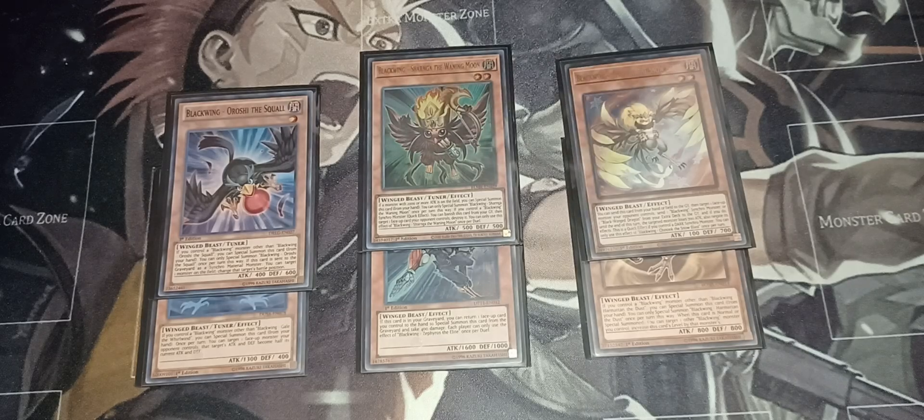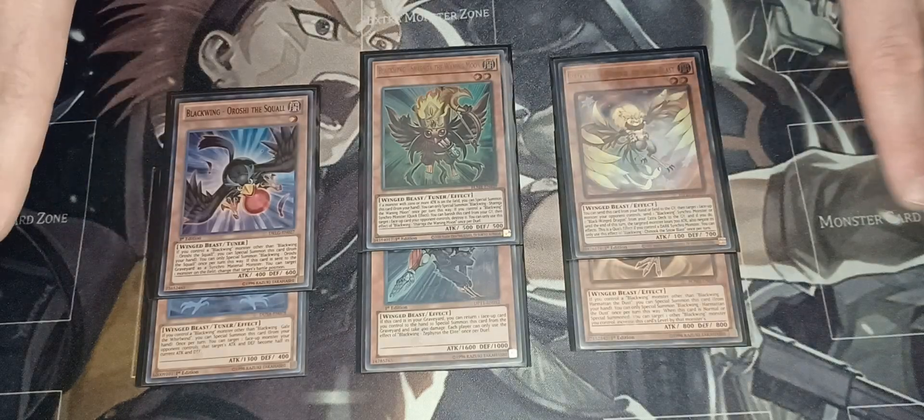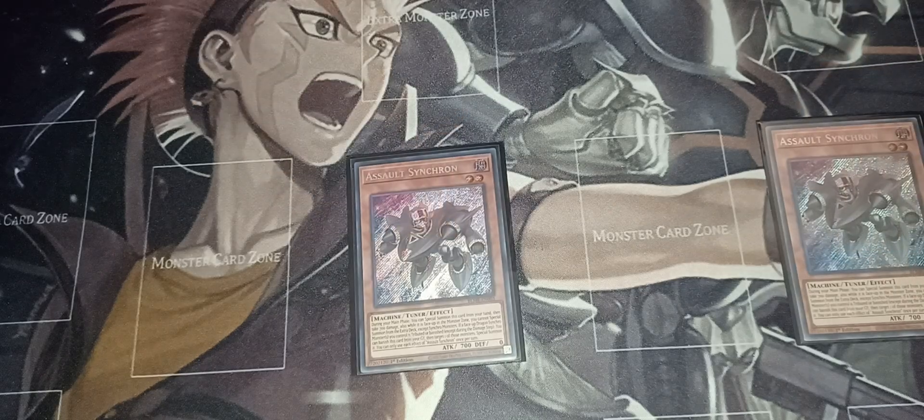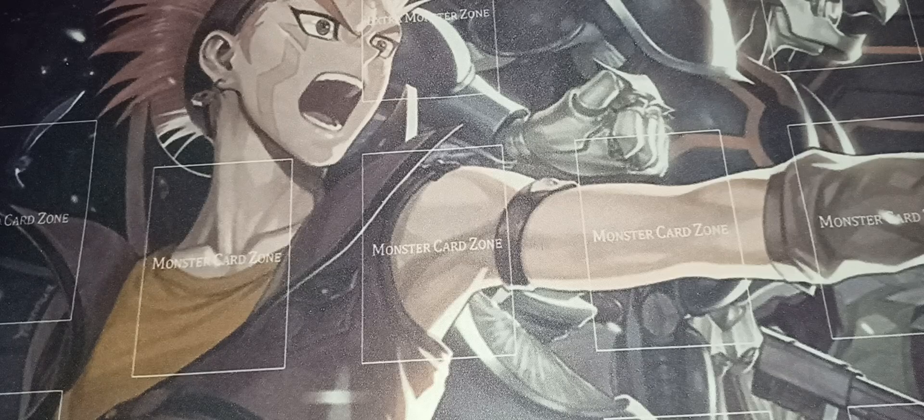Zonda is an option but I wouldn't recommend it for the pure synchro build because it can become a brick. If you're playing Kali Yuga and King Calamity it's less of a problem, especially with Centauri, but for this build stick with the standard cards. That's a total of 20 monsters. Then we've got two Assault Synchrons — it's a level two synchro monster that helps you go into your level six or level ten plays, so it's very good in this deck.